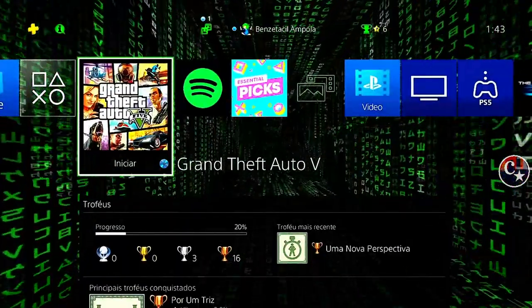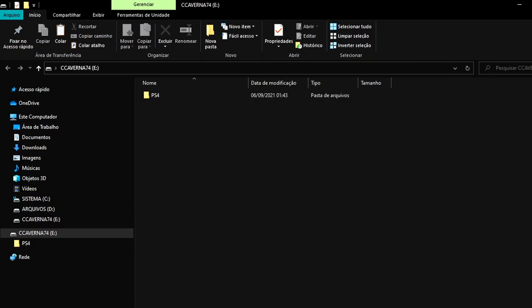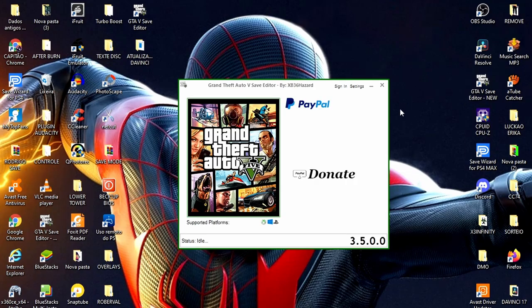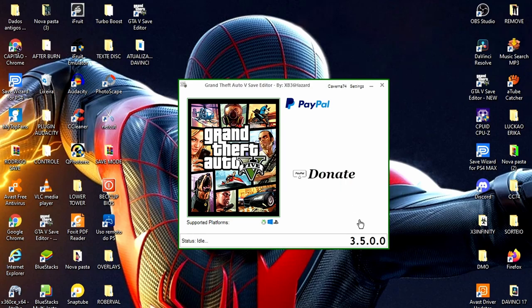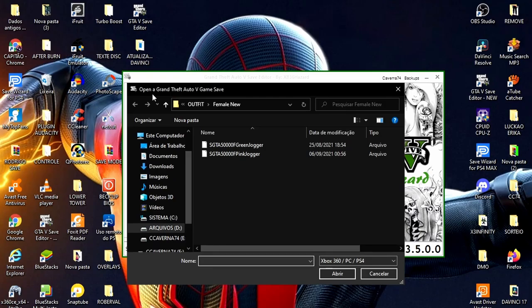Agora a gente vai lá para o PC para estar fazendo as mudanças necessárias. Coloque o pendrive no PC, minimize isso aqui e vamos abrir o save editor. Para quem não sabe, antes de fazer isso tem que ir até o site x3tinfinity.com para abrir uma conta lá. Para estar modificando os mini-pads, coloque em login e senha — x3tinfinity.com. Crie uma conta lá, é simples, é só para constar.